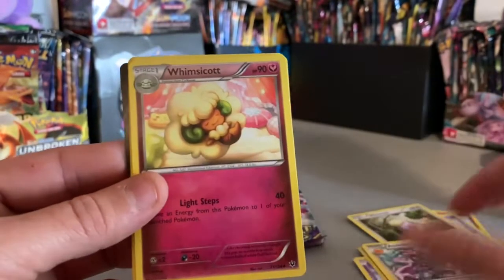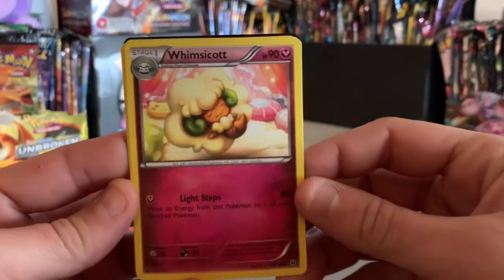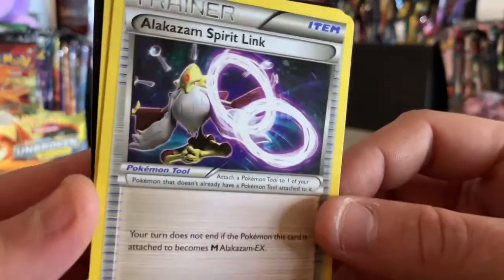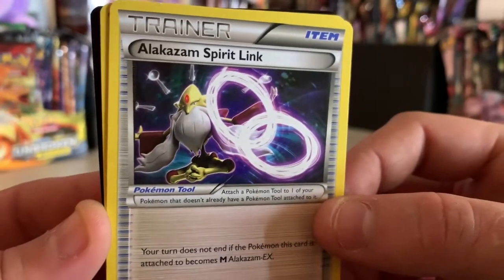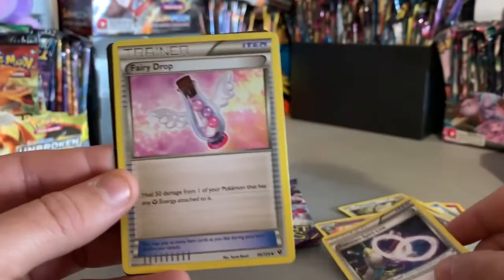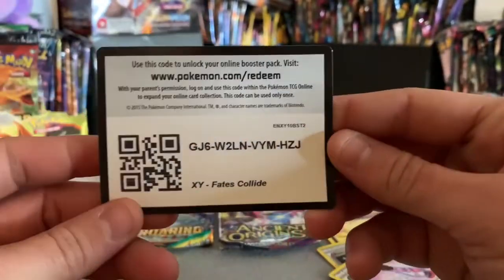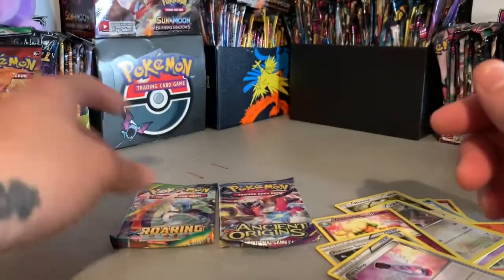We got Whimsicott and Alakazam Spirit Link — Alakazam looking all crazy back there in the fairy tribe. And then blow them, get them. Good luck on whoever gets that.